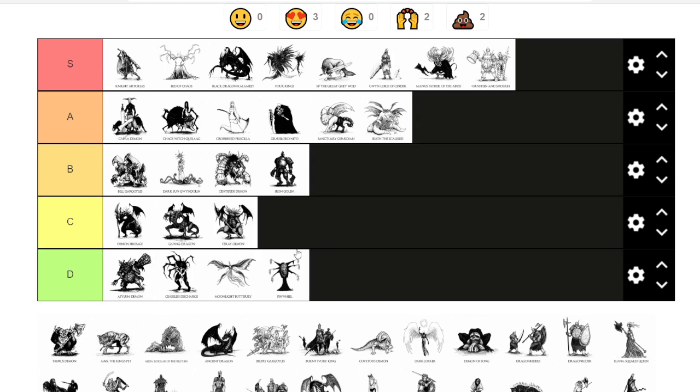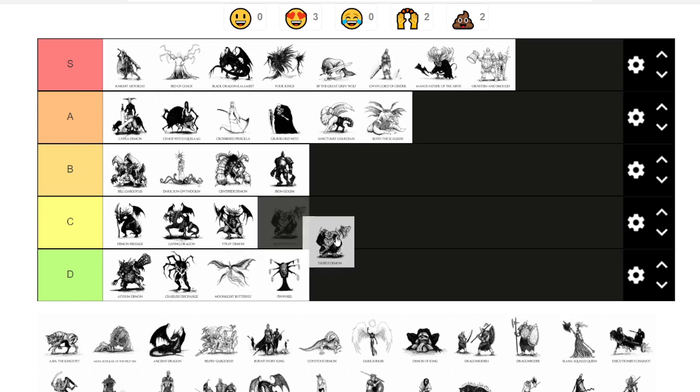Stray Demon is another easy fight from the beginning — you can cheese it a little bit, using resins beforehand. You can pick a dagger and just do it easily. The Stray Demon is like another Asylum Demon or Demon Firesage — just a fat ass easy fight. I'm giving them C tier; not that difficult. Maybe even D, but harder than Moonlight Butterfly so C tier since you actually have to try.